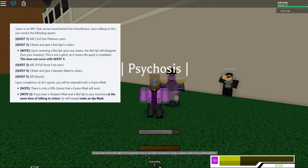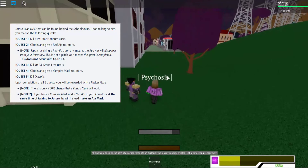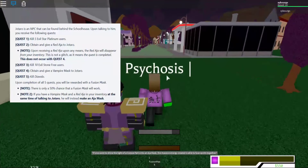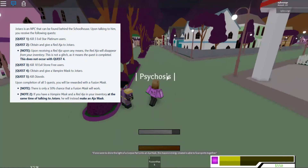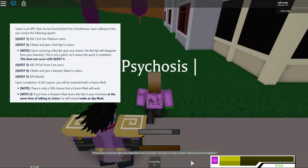Now Quest 5 — the hardest part, probably. Kill Diablo. Upon completion of all five quests, you will be delivered the Fusion Mask. Diablo is located in Italy and has a random spawn time. People get confused during the part of the quest when Jotaro is talking to you — he mentions 'the mastermind.' The mastermind is Diablo, so basically he's telling you to kill Diablo.